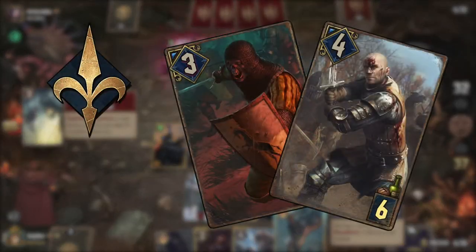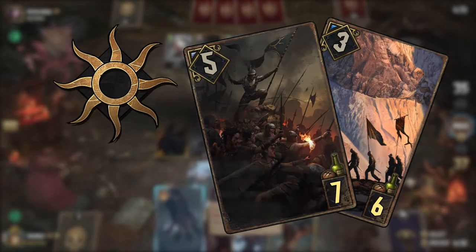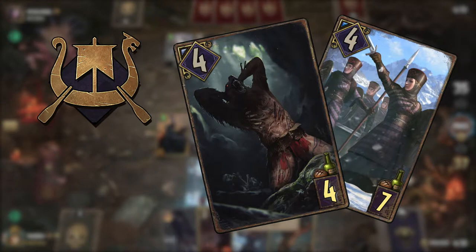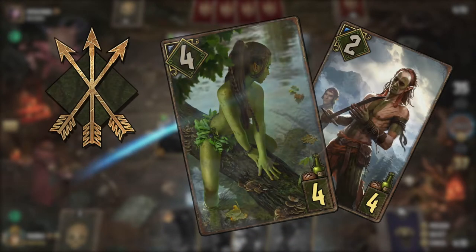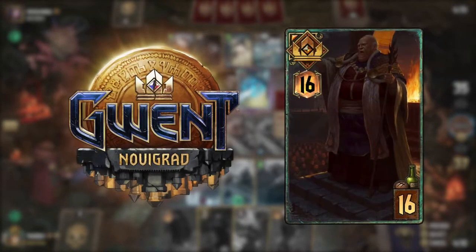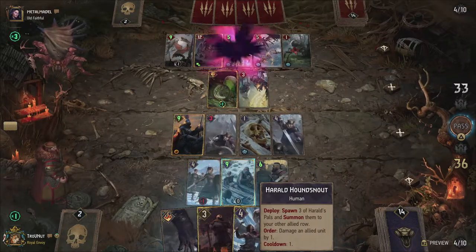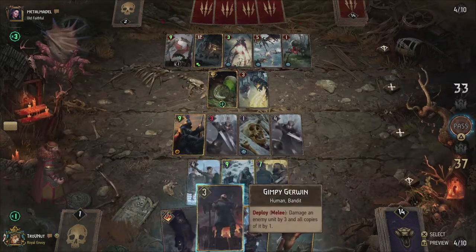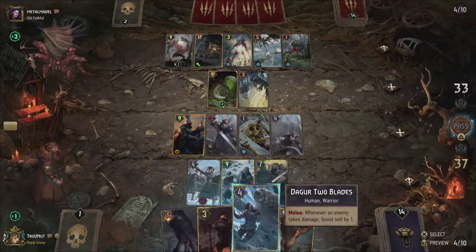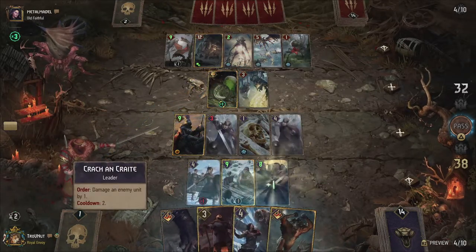Northern Realms has the Kedweni Revenants and the Blue Stripes Commandos. Nilfgaard has the Slave Infantry. Skellige now has the Bear Abominations and the Queen's Guard. And even Squirrel has a possible swarm with the Dryad Fledglings. The Novigrad expansion makes swarms even more prevalent, with the addition of the Firesworn Gang in the Syndicate faction with their mass of Firesworn Zealots. Novigrad also added an extra swarm mechanic to the Monsters faction with the Kikimora Warriors, capable of duplicating themselves by eating other units, such as the Arakast drones, and even more quickly filling the field.